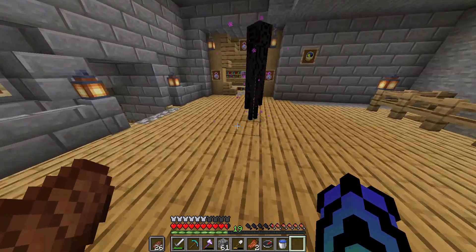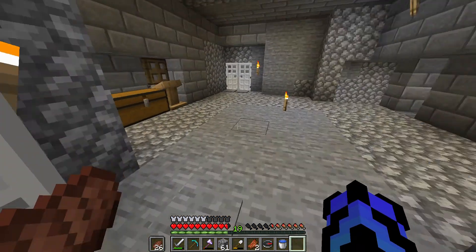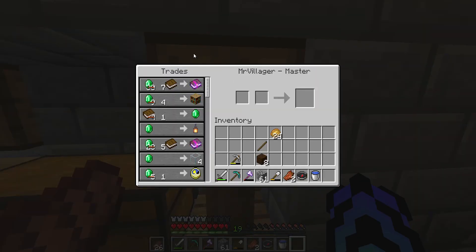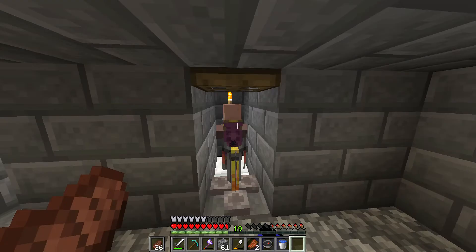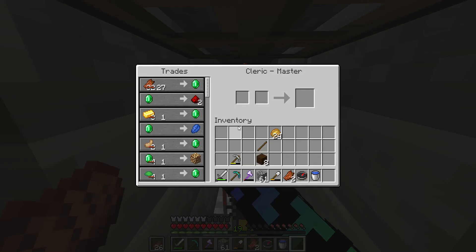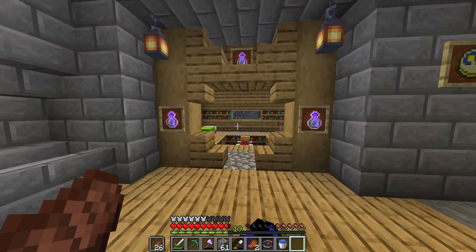I have my enchantment room with XP bottles. Over here I actually have a few villagers I can trade with — this one right here is my mending villager, and funny enough he also sells curse of binding, so he's a good and bad villager. There's also a chest for extra storage, and I have a cleric so if I ever get too much rotten flesh I know where to go. The cleric is also a resource for ender pearls since I haven't been to the End or fought the dragon yet.